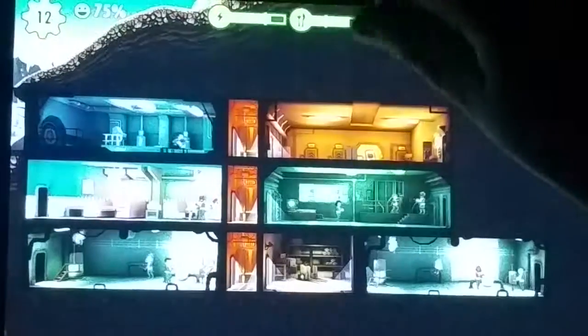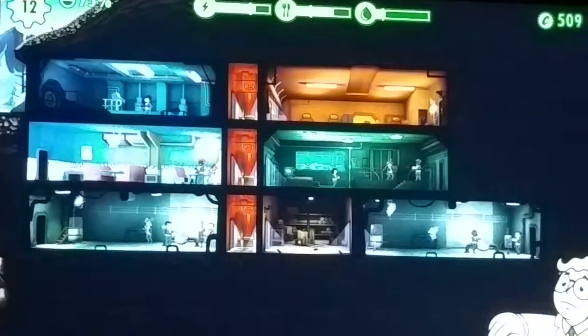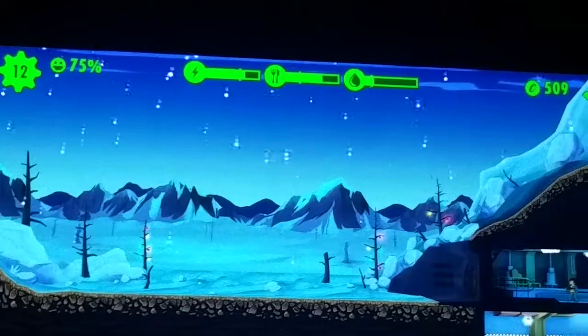They're probably gonna face enemies — Raiders or Deathclaws — and you're probably gonna have a hard time with them. If they go down, they'll get a pistol and attack for safety. The water level is above average though — how is that possible?